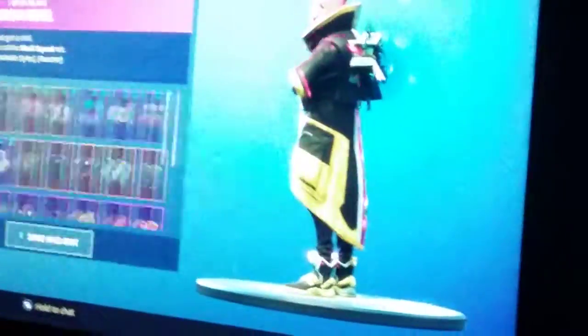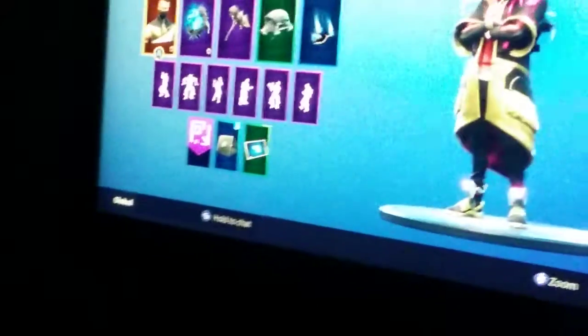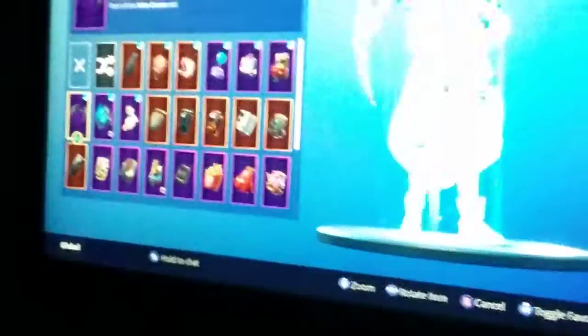I got the Ghost Portal yesterday — you can change it to green. Every time you get a kill it gets brighter and more ghosts come out. Sometimes you'll see a ghost doing like a peace sign.